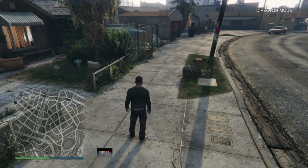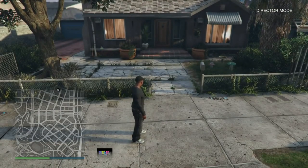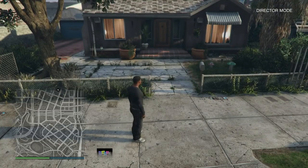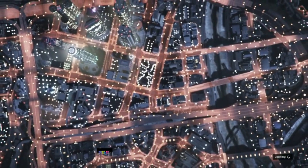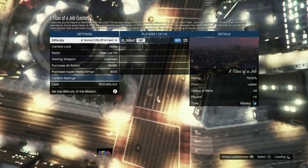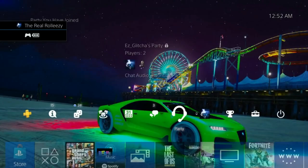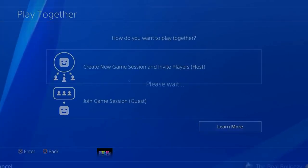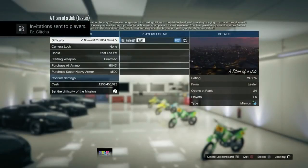At this point you do need a friend to help. Have your friend in the party with you — this is not a solo glitch. Have your friend in a public session or any session, then start up a Titan of a Job. Your friend starts the Titan of a Job and sits in the settings lobby, then goes to the party and sends you a Play Together invite. The friend just sits on that settings menu.